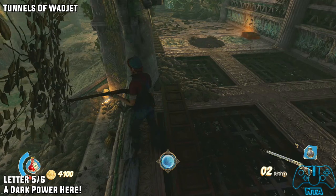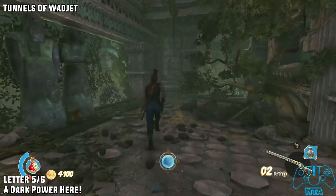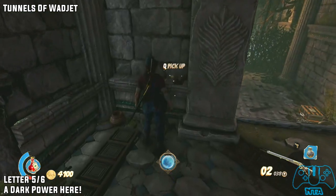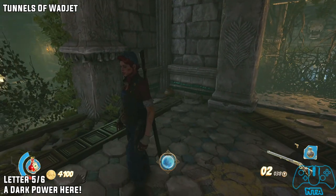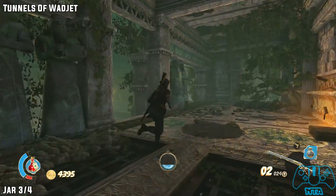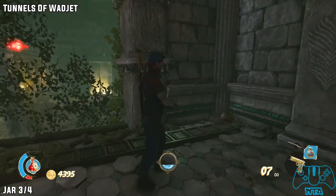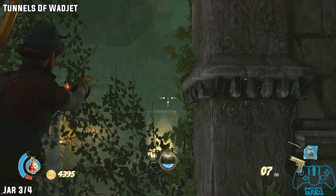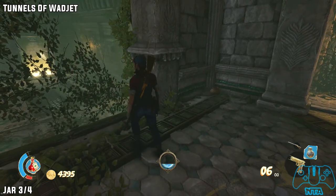Letter 5 of 6: A Dark Power Here. In the room where you have to defend yourself, on the pillar to the left, just before the vines you see, you will find it. After you've dealt with all the enemies in this room, you'll find the letter there, and the jar just above that doorway.